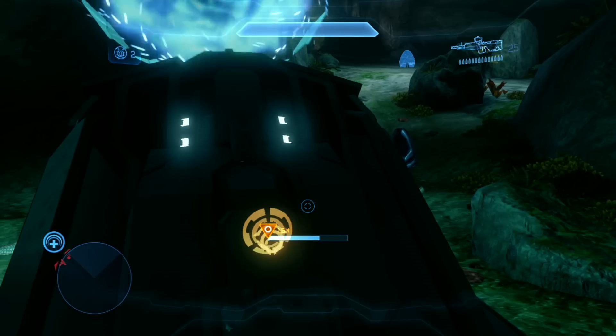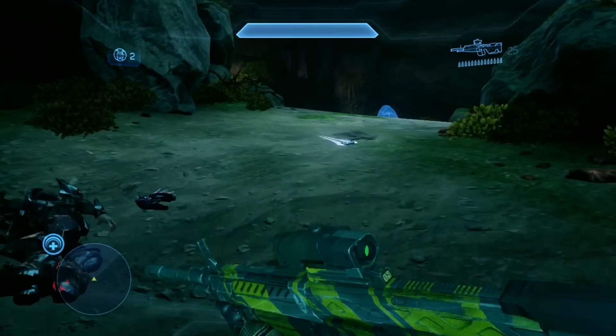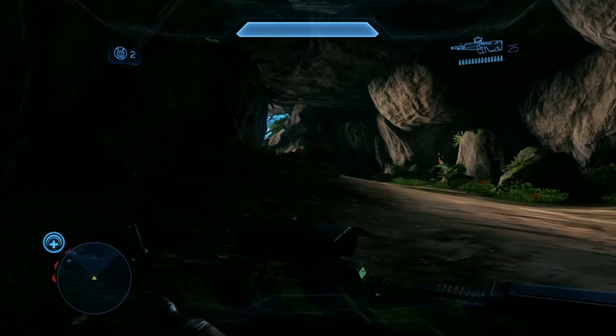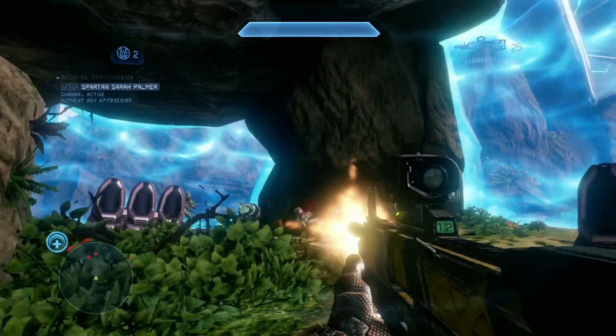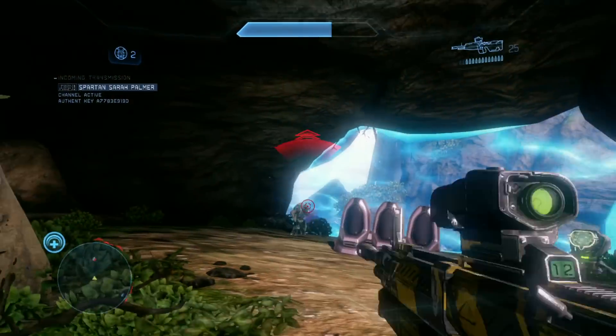Now these portals, of which there are two as far as I know on this map, they are optional in the strictest sense. You can just run past them; they don't matter for any sort of completion, they don't block you from progressing. But I found that when I did take them out — just taking that little bit of extra time to disable them — that I had an easier time with the enemies. It seemed like there were fewer enemies spawning all over the place.